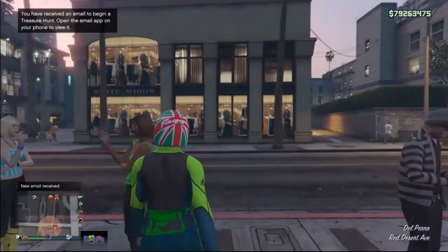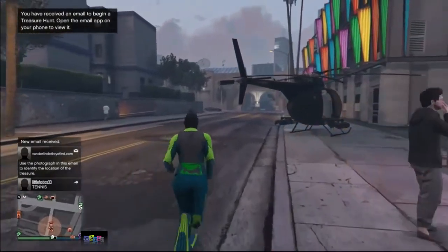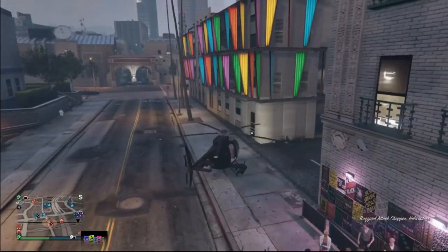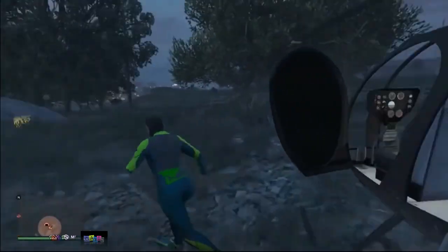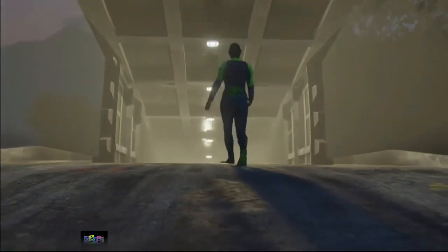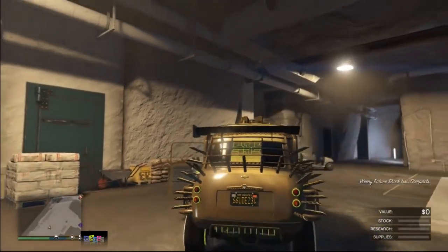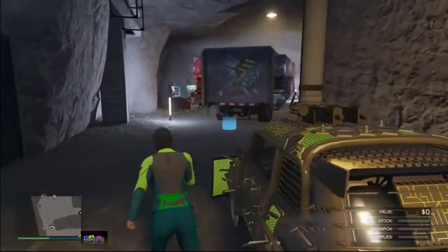Press gas and you will spawn outside on foot. Use your buzzard and go to your bunker. Inside the bunker, the car you want to duplicate will still be there — get in the car and the plate will change on the vehicle to the fagio's plate. That means you can sell this car — it is not a dirty dupe.